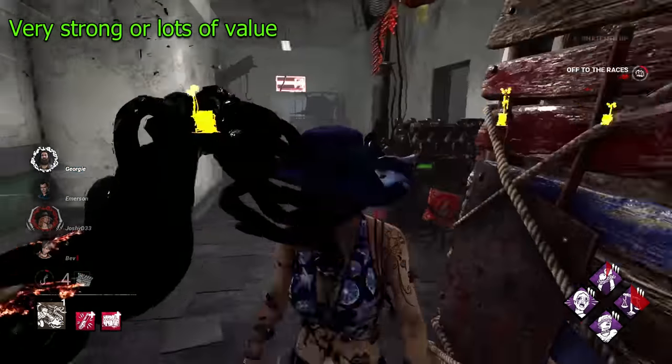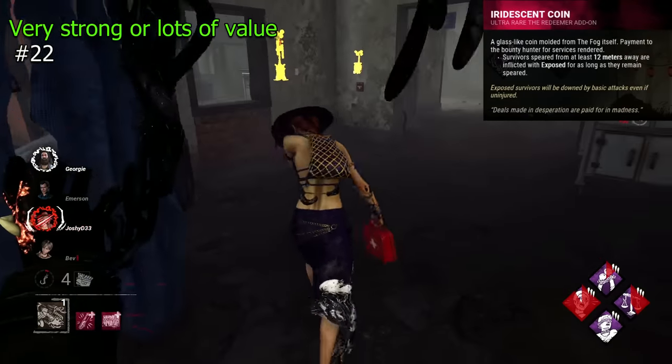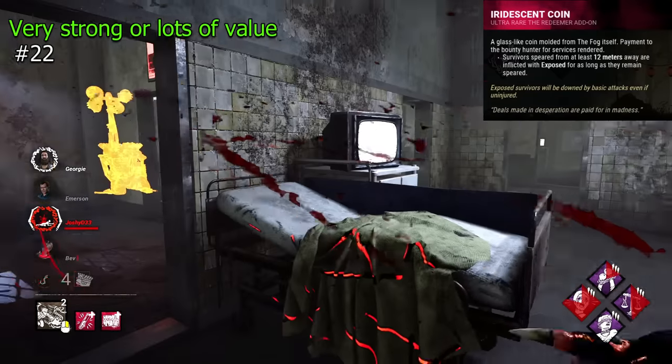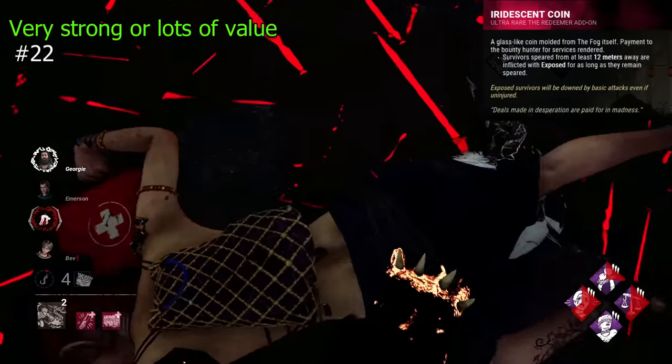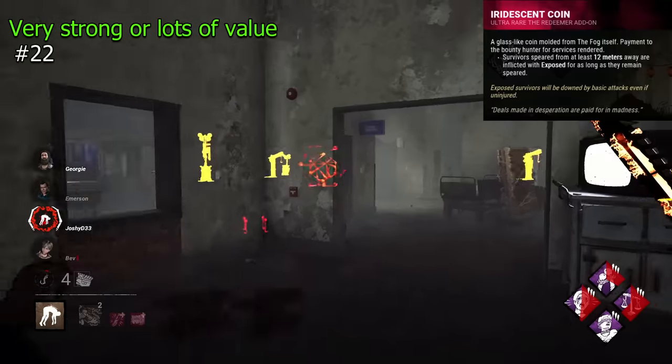Moving on to the Strong or Lots of Value tier. Iridescent Coin is a Deathslinger addon that will make anyone you spear from 12 meters or beyond an insta-down. It's a good addon — it can just be a bit hard to judge distance, and sometimes getting a long enough line of sight can be hard. It's still very good though.